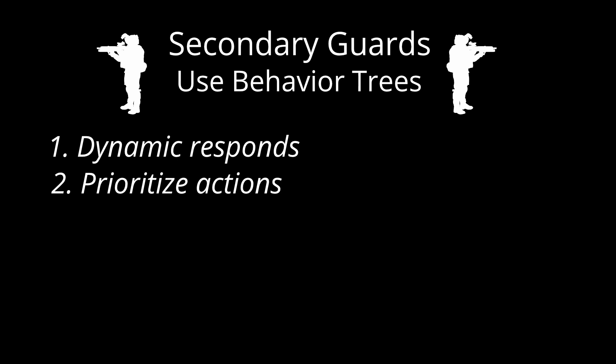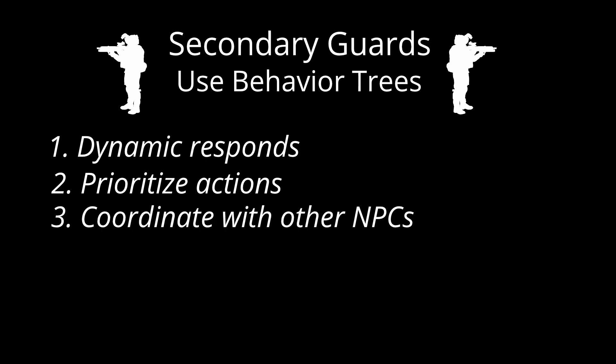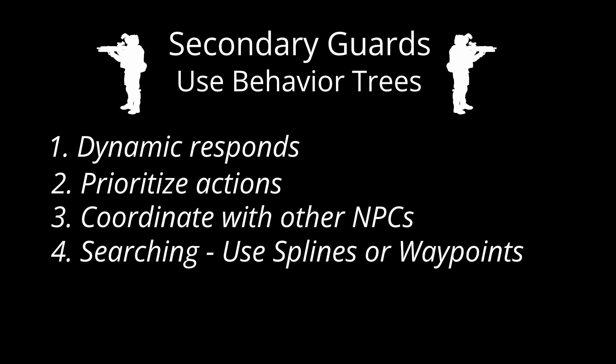The secondary guards use behavior trees. They respond dynamically to changing situations, prioritize actions based on environmental conditions, and coordinate with other NPCs through shared information. When searching, they make use of splines or waypoints based on the player's last known position. What makes this system truly powerful is how these components interact. When Sam detects the player, his state change triggers behavior tree updates in nearby NPCs, creating a cascade of intelligent responses.